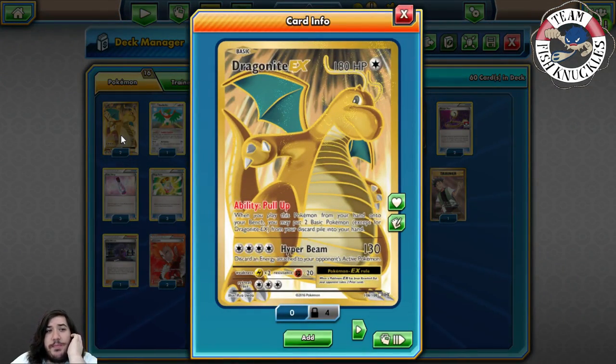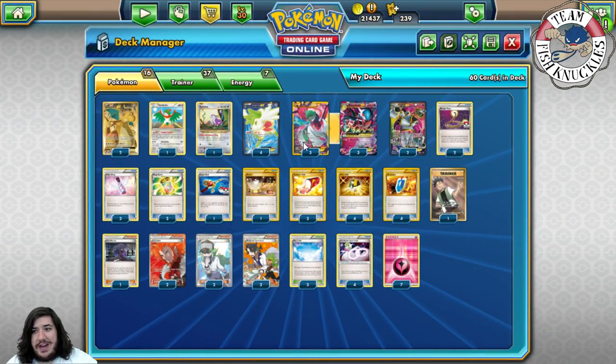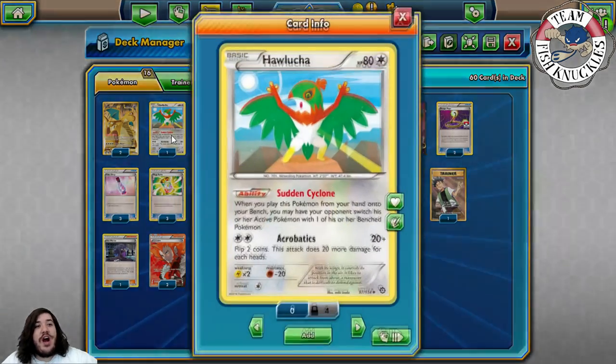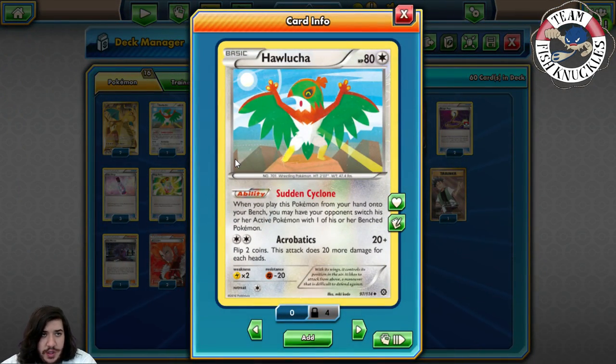Two Dragonite with the ability Pull Up: when you play this Pokémon from your hand onto your bench, you may put two Basic Pokémon except Dragonite EX from your discard pile into your hand. With this, you can reget Hoopa, Shaman's Guardians, whatever you need. And we get Rattata and Hawlucha — this is what makes the deck totally insane. Hawlucha has the ability Sudden Cyclone: when you play it from your hand onto your bench, you may have your opponent switch their active Pokémon with one of their benched Pokémon.